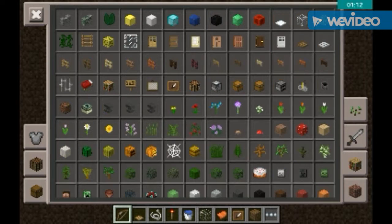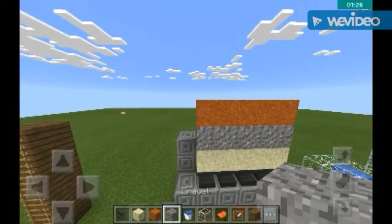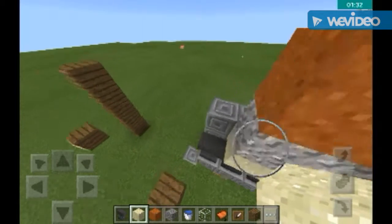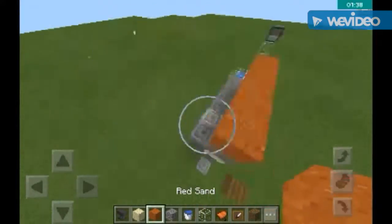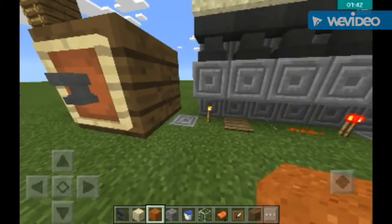The next fact is that these four blocks — the anvil, sand, gravel, and red sand — they fall due to gravity, like in the real world. But did you know that if they fall on any of these five things below, they will just vanish? They will no longer be there.